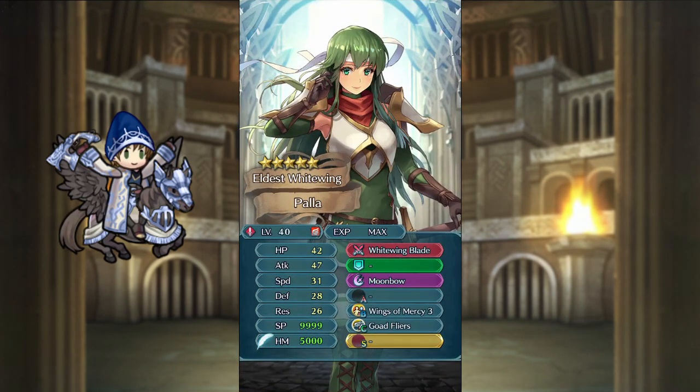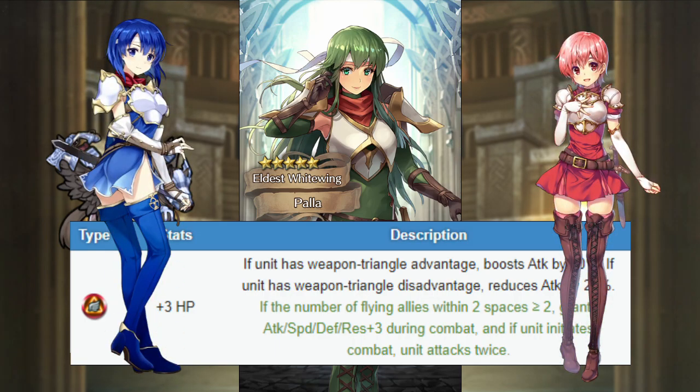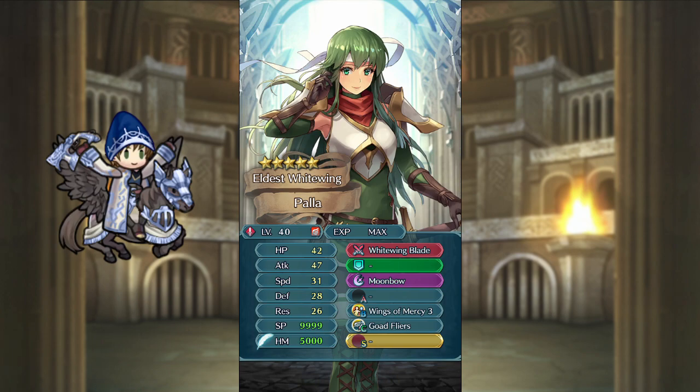Pala is a red sword flier hero. She has okay attack and mediocre speed, defense, and resistance. She comes with White Wing Blade, which has the triangular depth effect and a refinement that gives her a buff and the brave weapon effect as long as there are two or more fliers within two spaces of Pala. She also comes with Moonbow, Wings of Mercy, and Goad Fliers. Pala's weapon makes her a great counter for green enemies, as she can both tank them and kill them with ease, but it also makes her not great as a bonus hero since she won't be able to kill most blue enemies.